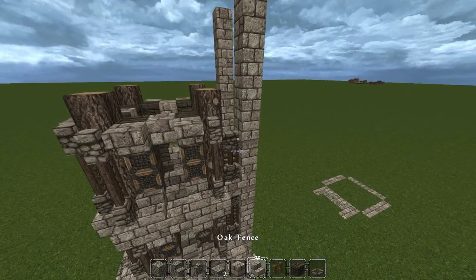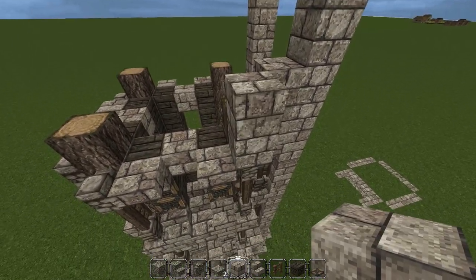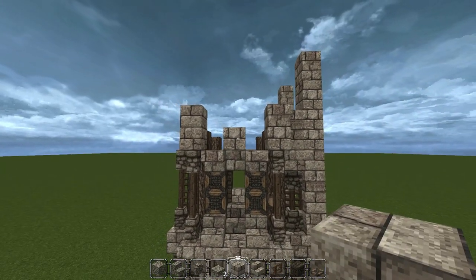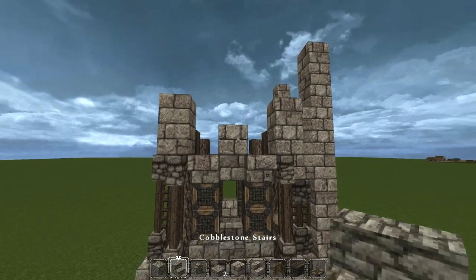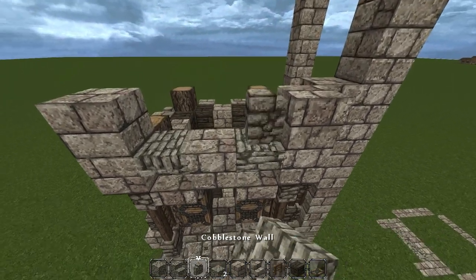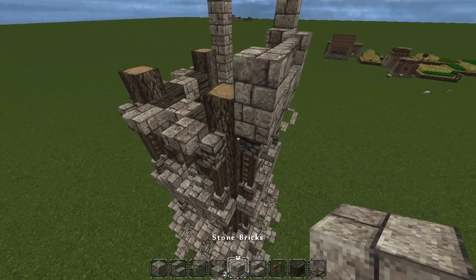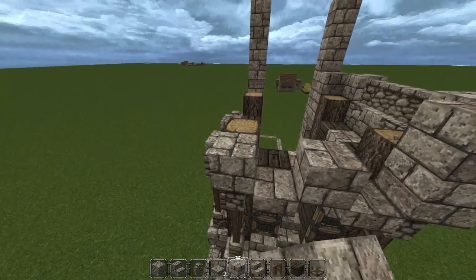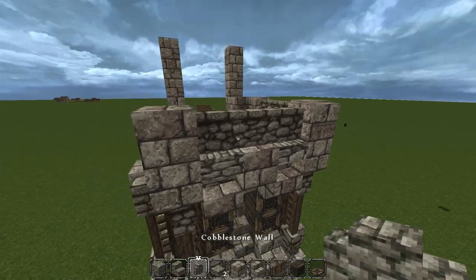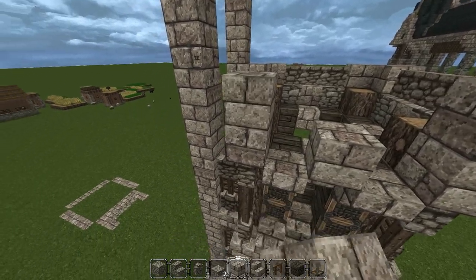We're back and pretty much done — just a few finishing touches. We're going to put three blocks along the support: two on the corner, one in the middle, then two more on the outside. Then take cobblestone stairs, throw them upside down to make a ledge, and fill that in with cobblestone wall for the railing, since this is the highest part of the tower where people can defend from. Repeat that all the way around and we're done with part one.